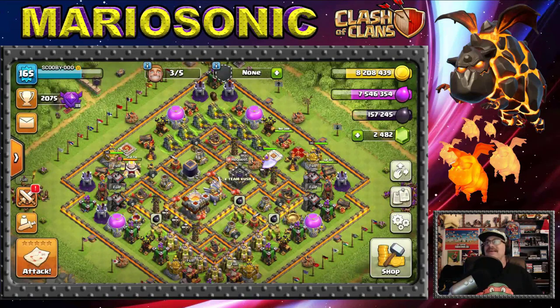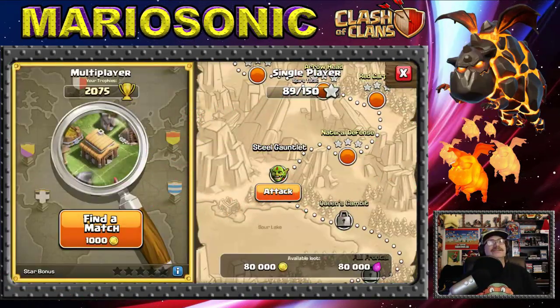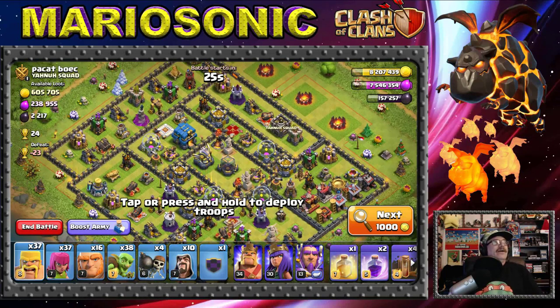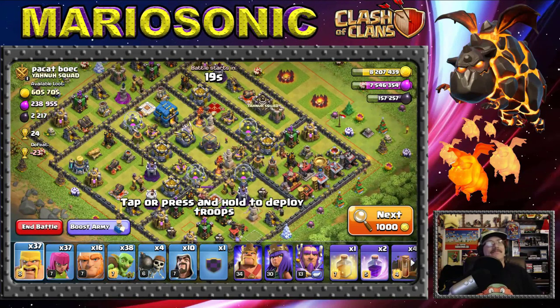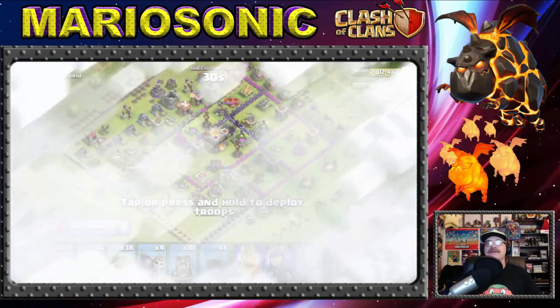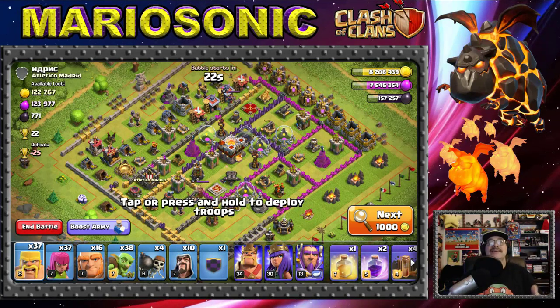Alright, let's go in for a live attack! We're looking for gold or elixir either way. 'Pet Cat Boec' — that's a pretty cool name, but this looks a little steep for us, so let's keep searching.